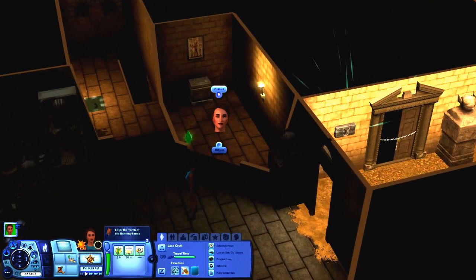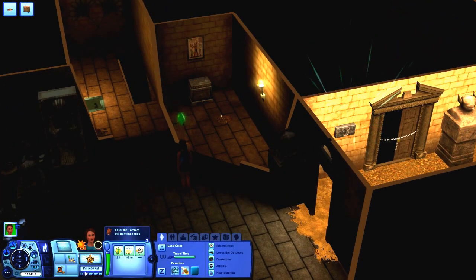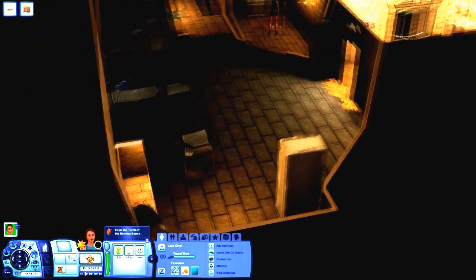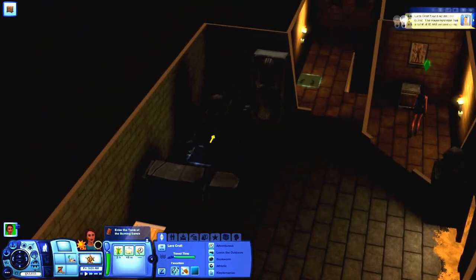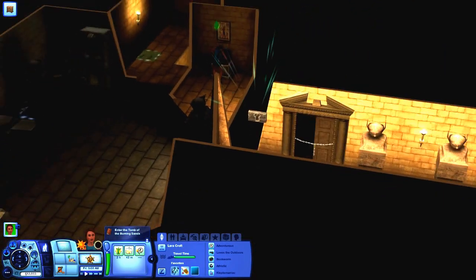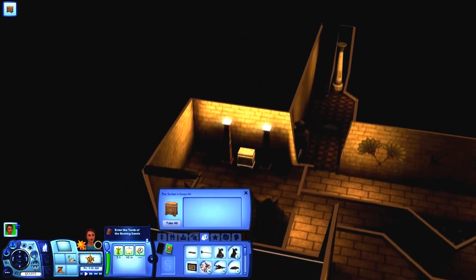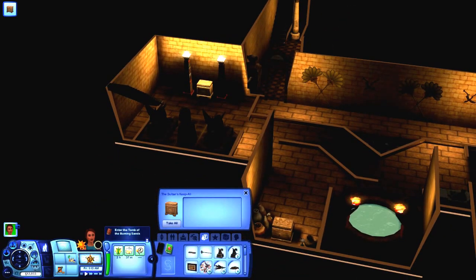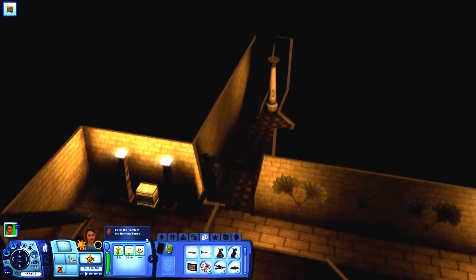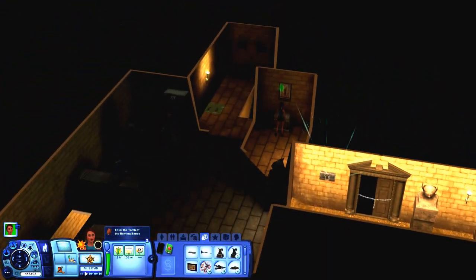First let's collect those coins and open that treasure chest. There's a hole over there — we've already done that. We've already put that statue there. Already been down here. Nothing in that treasure chest. All right, we've already been there. Yeah okay, we can go in that room now.